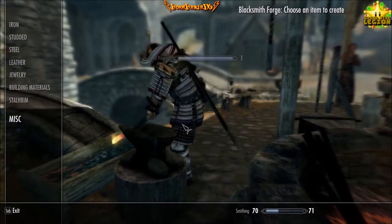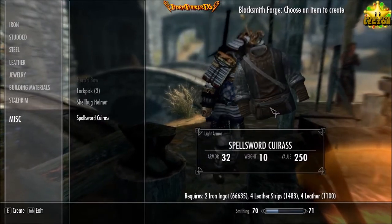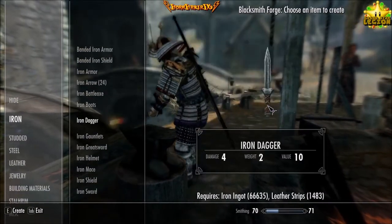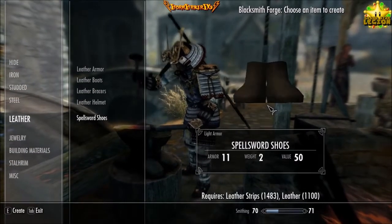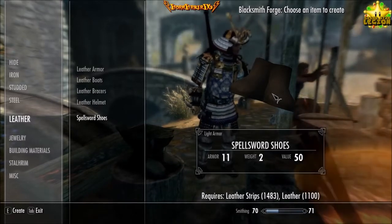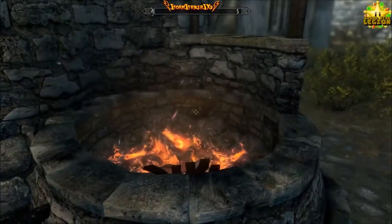Here's another one — Spellsword Keras, also from the mod. Spellsword Shoes, also from the mod. Basically, the mod I found added at least 130 pieces of armor and weapons into the game. Literally — the mod was at least 500 megabytes. It added a lot of stuff that we're going to be finding.